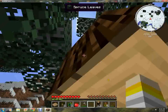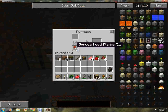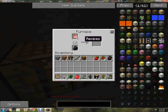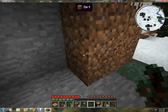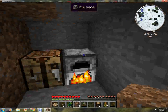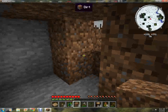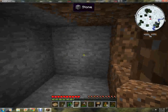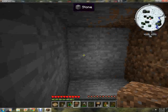I broke my pickaxe by cutting leaves — okay, whatever. Charcoal — there we go. That should do. What I read in my Minecraft handbook is that on your first day you can just build a tiny little house like this. Although I don't really like underground houses as much, it's still gonna be good.